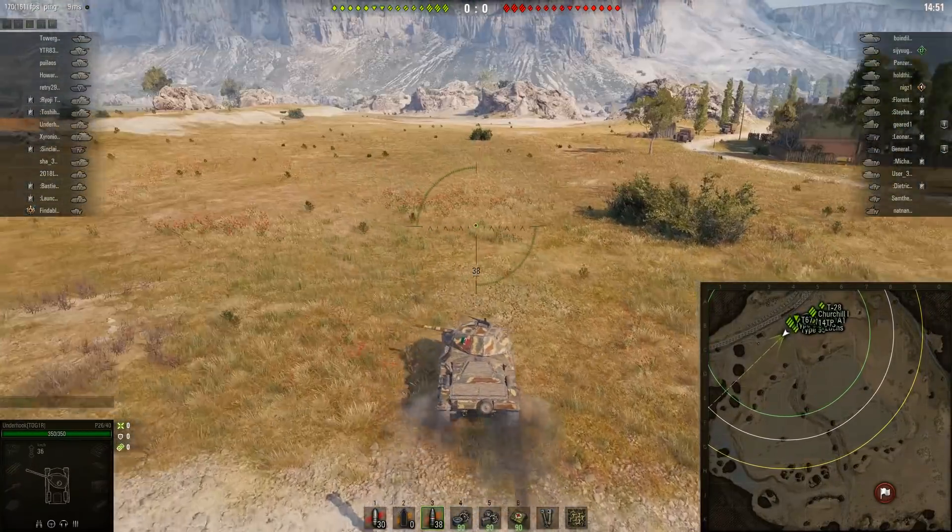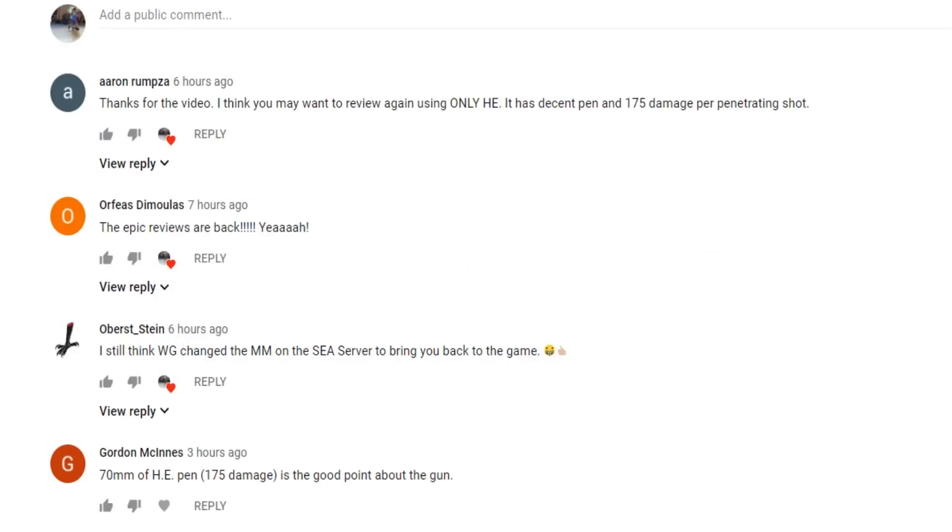So why am I doing this supplemental review? Aaron Rumpzar says: 'Thanks for the video, I think you may want to review again using only HE, as it has decent pen and 175 damage per penetrating shot.' Gordon McKinn says: '70mm of HE pen, 175 damage is the good point about the gun.' My most thumbs-down review ever was the Sherman Jumbo, because I didn't use HE on it — I said the HE gun isn't that good, and I got a lot of thumbs down. So to avoid that happening again, I've made this HE supplementary video.